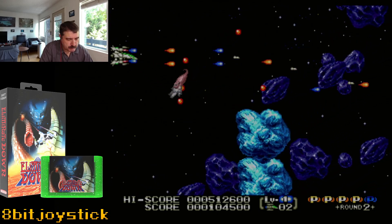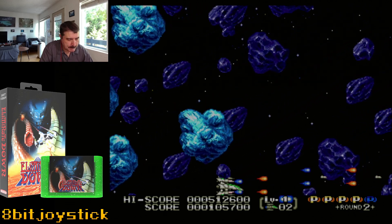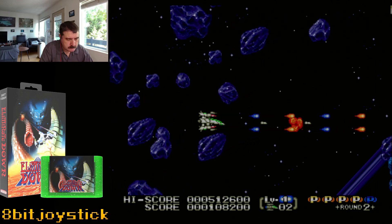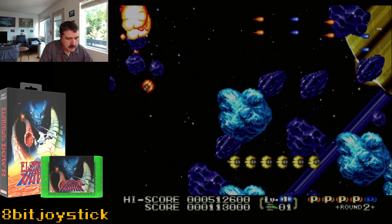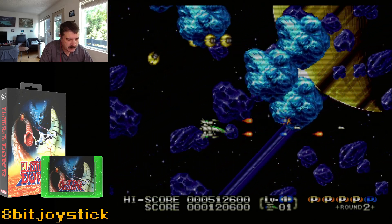Those blue asteroids — really? There are little alien spacecraft, little space dudes? I mean, seriously, there are five different kinds of projectiles coming after you at the same time.